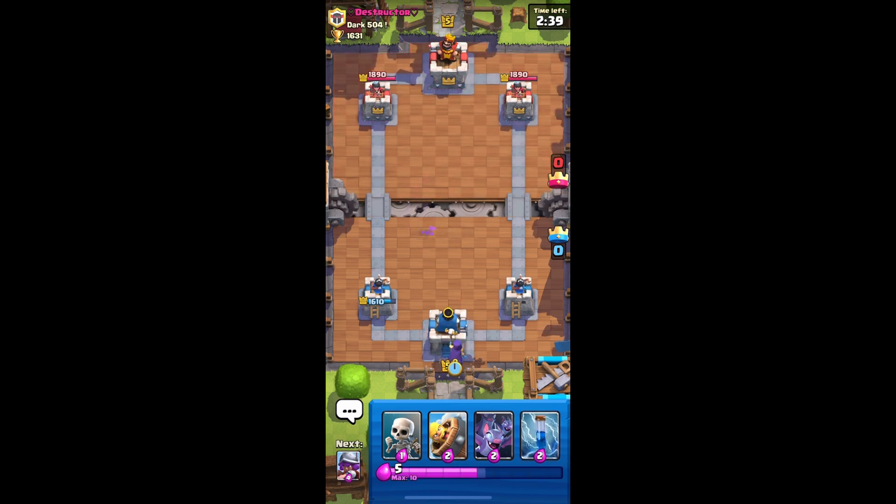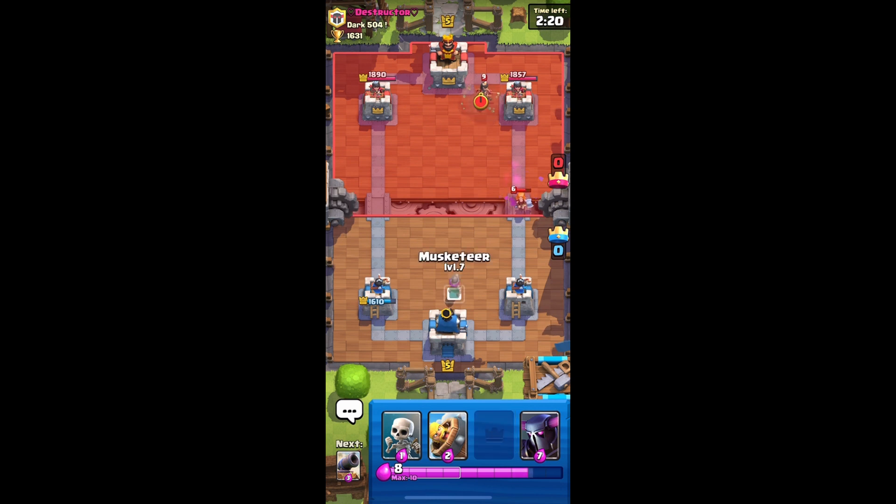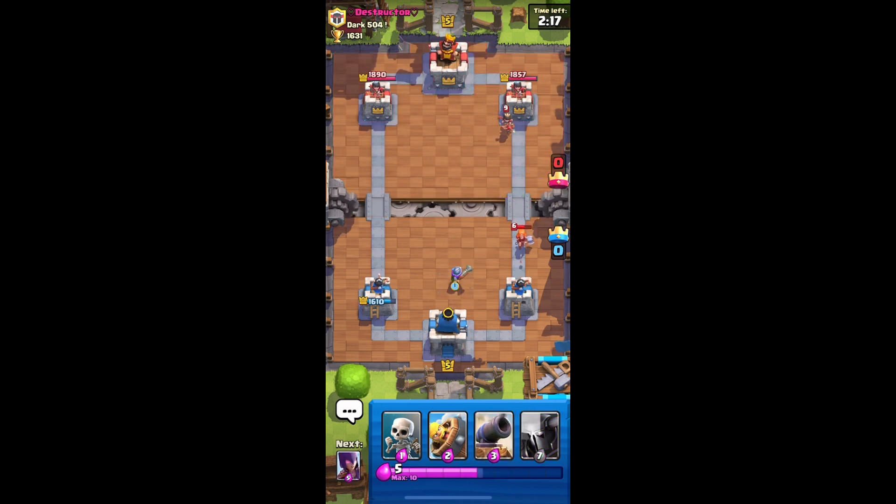Let's put our witch. He's going to have a bomber - that's a problem. I think we need to zap this. There we go. He has a valkyrie too. We got to put our musketeer. Hopefully he kills it in time - yep, nice. Clean up the princess as well, pretty good. Let's barbarian barrel the goblin barrel. Nice.